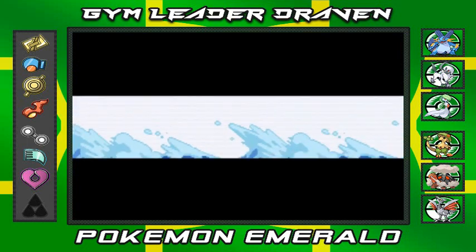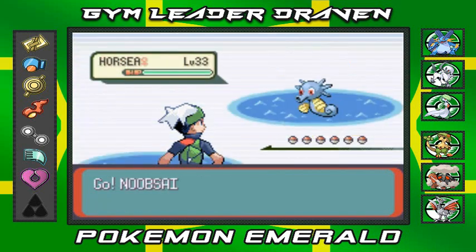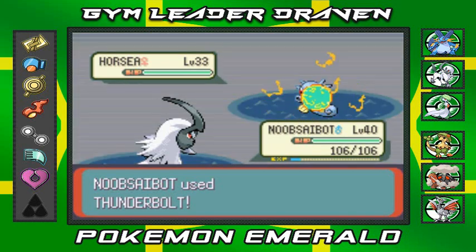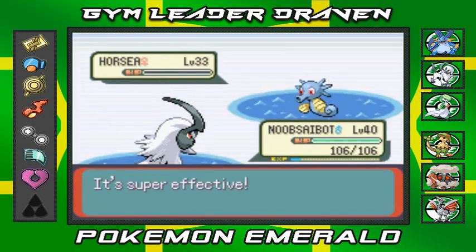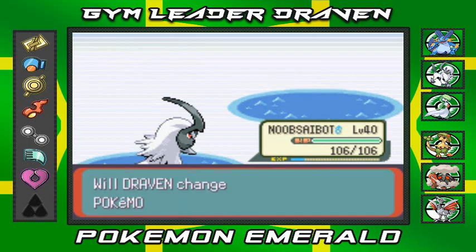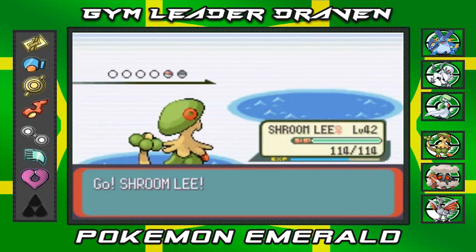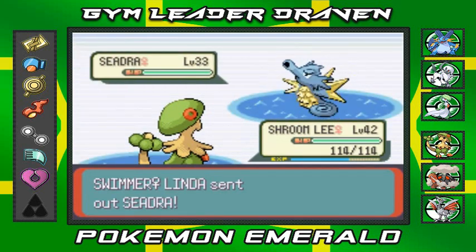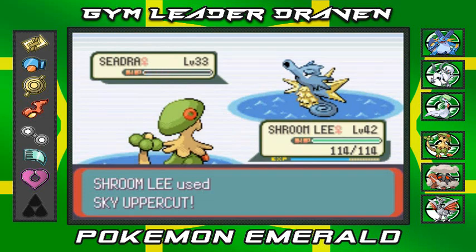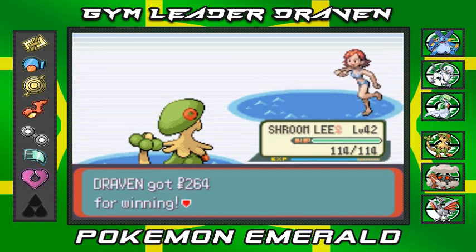We're gonna be battling another person. Taking on Linda, and she's coming out with her Horsea. I just watched the whole Mortal Kombat thing — Mortal Kombat 11, pretty badass. I think we defeated her. Now going against something else with Shroomlee — we've seen Shroomlee in quite a few battles. Taking on this Seedra — first time we're facing a Seedra. Let's go with Sky Uppercut, I want to win it with a bang. Seedra defeated — Skyblade getting some experience points. Linda, you've been defeated.